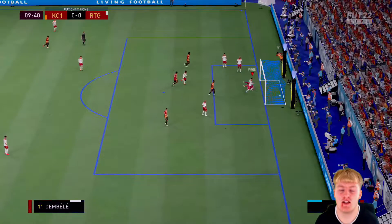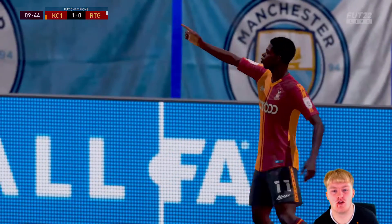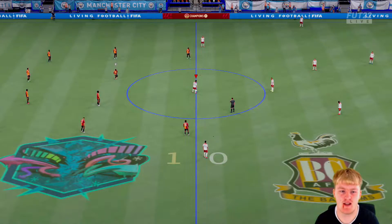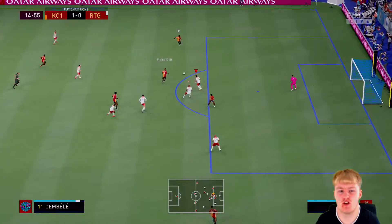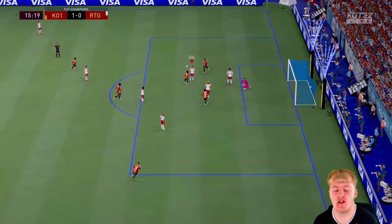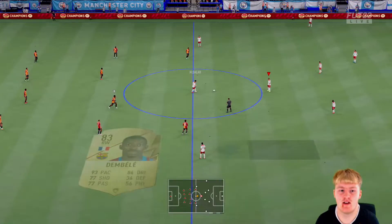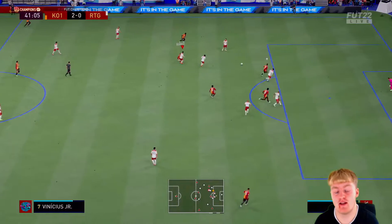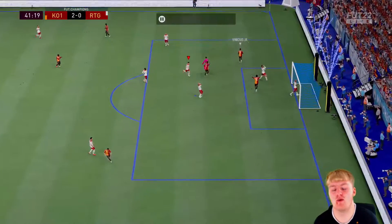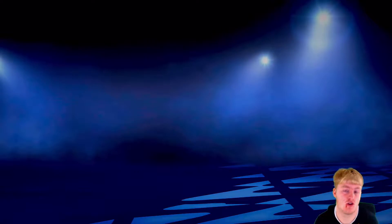The opponent's got himself the red Vinicius Junior and also a cheeky Martial up front. It does go 1-0 up for a very dodgy own goal by Kimpembe. We go 2-0 down again — it's another deflection through a tile. We're sort of riding the unluckiness in this game. He makes it 3-0, and it's a very unfortunate 3-0 loss. We just quit; I just could not be bothered.